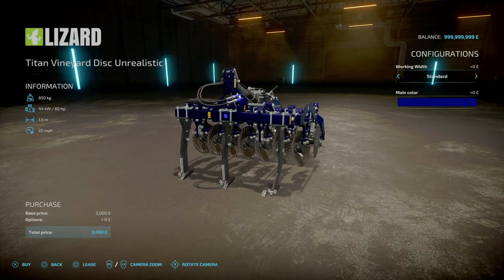Again, Standard — 6c horsepower requirement — one and a half meter working width at 25 miles an hour. And then you've got 4 meters, 10, 16, and back to none.